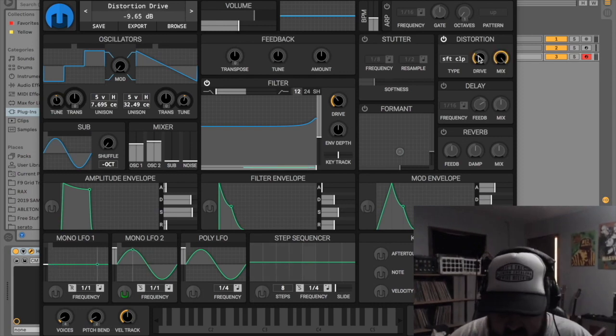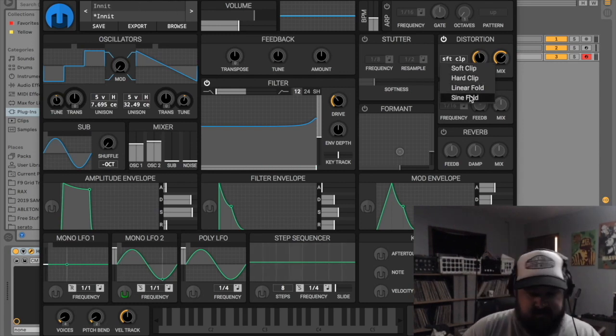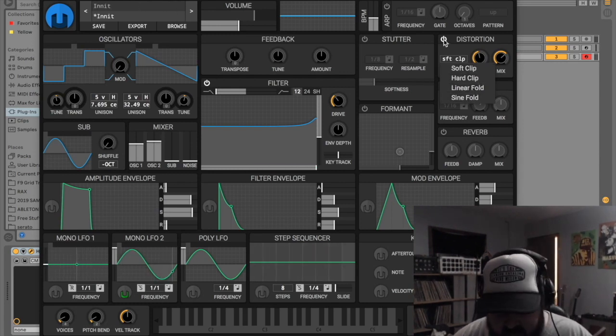Here is the distortion — it has a simple drive knob and mix knob. You've got soft clip, hard clip, linear foldback, and sine foldback.